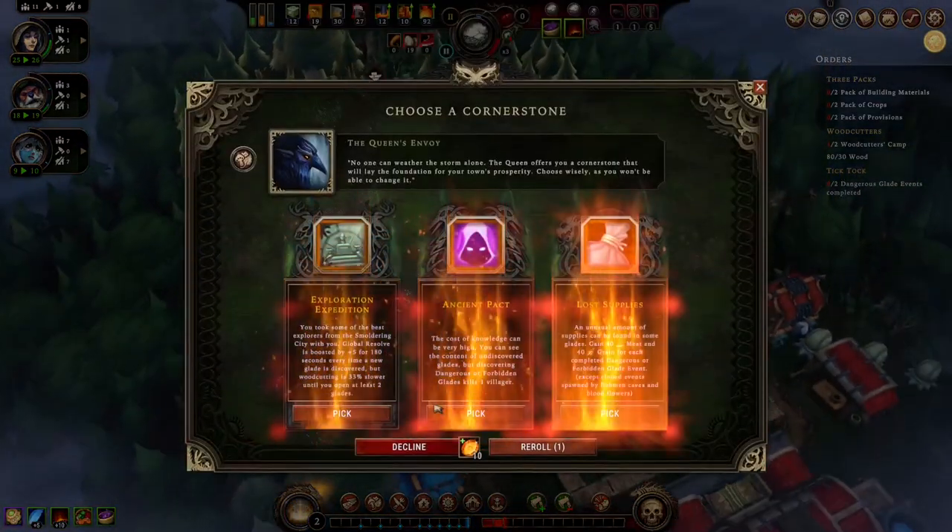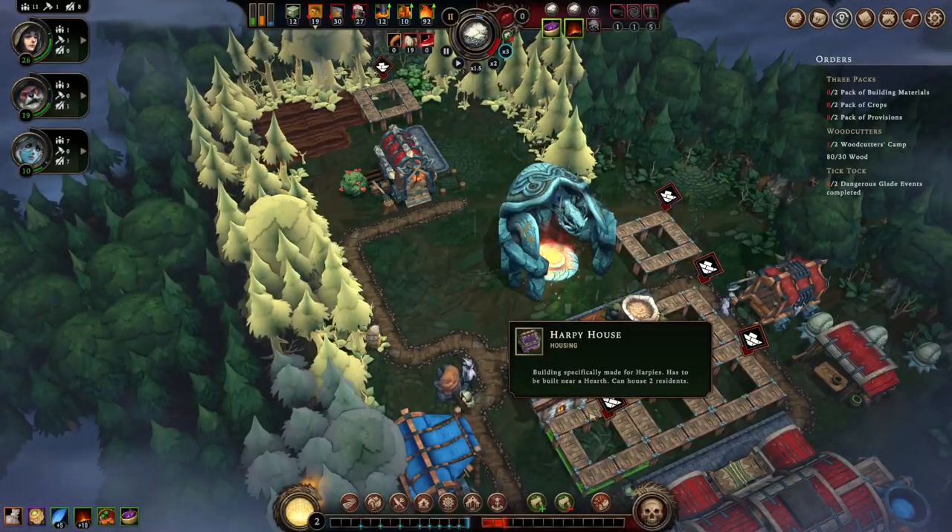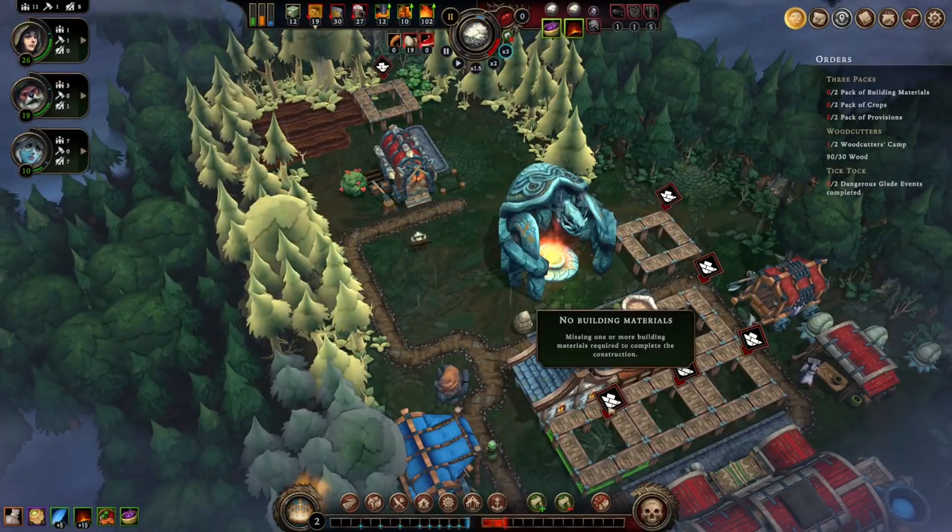Cornerstone — a lot of supplies. Sometimes when you go into a Glade you get more food. Yes, I like that one. Good idea.